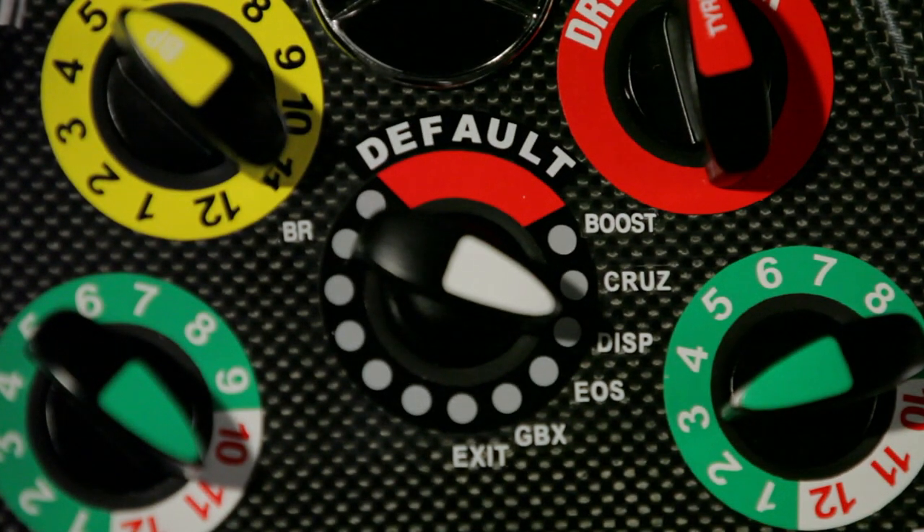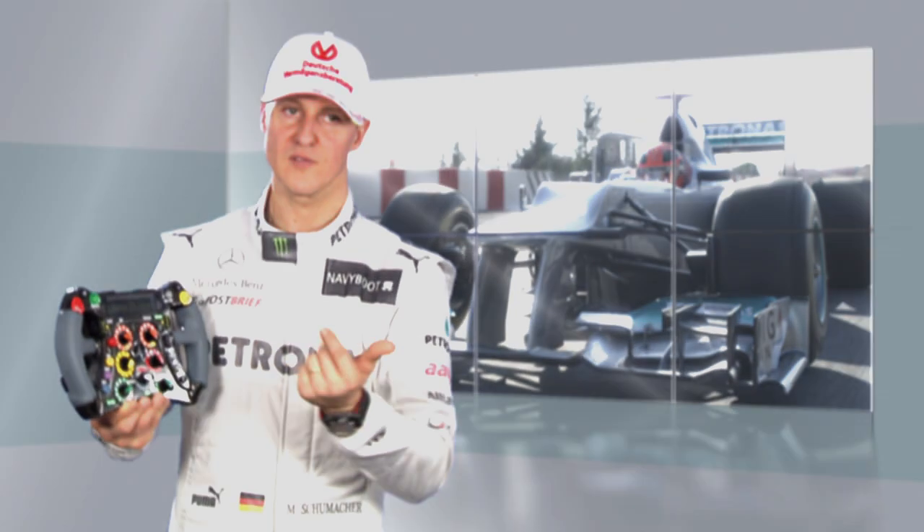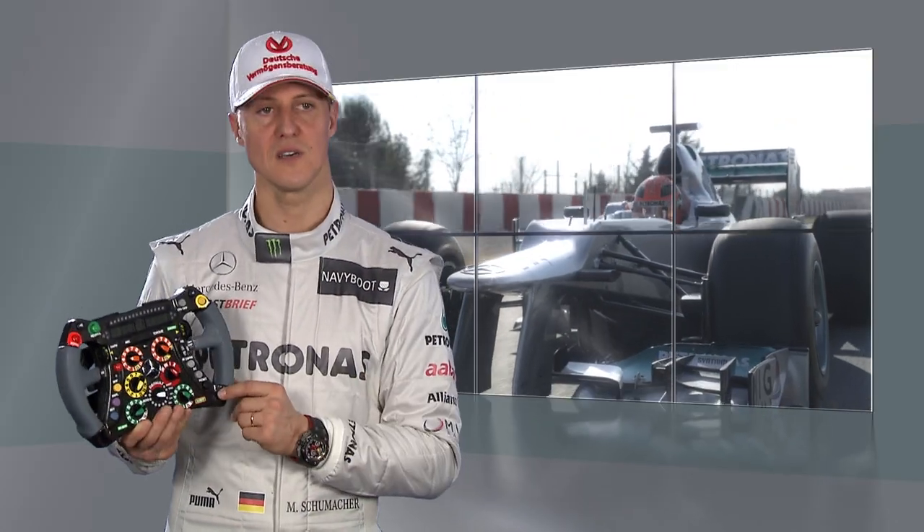You have the main menu button, two differential buttons, and obviously your shift paddles and your clutch — so you have two clutch inputs.